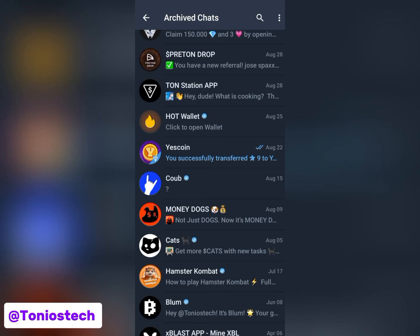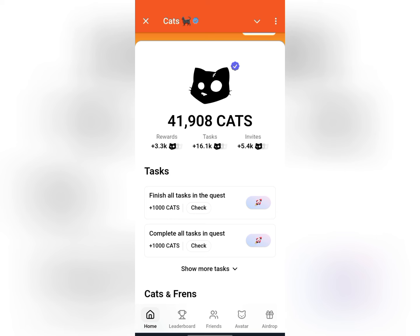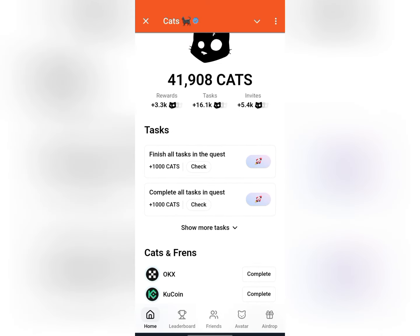Cats airdrop claim is now live and this is how you can simply claim your CATS. First of all, you open up your Cats airdrop bot. You might face some issues while trying to open it because currently it's crowded — a lot of people will be trying to connect their address — but once your bot opens up, the next thing you want to do is navigate to the airdrop section.